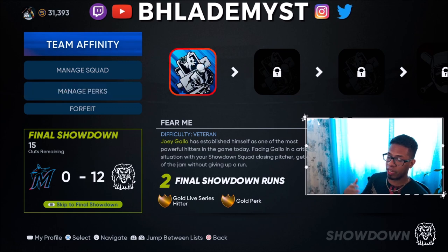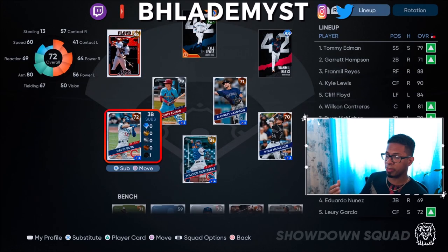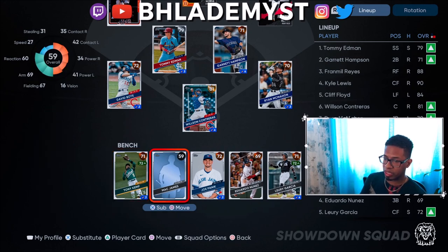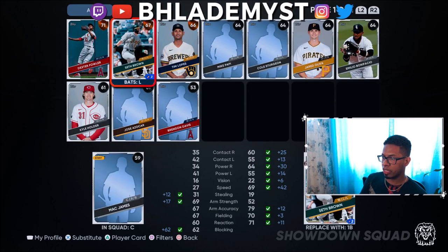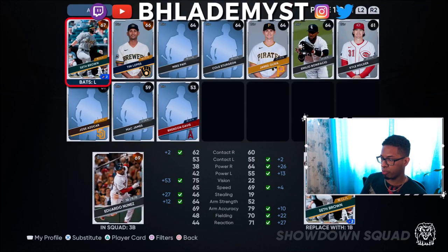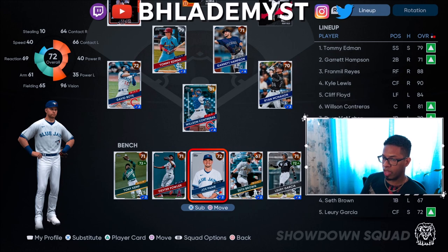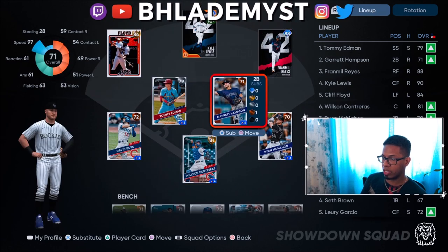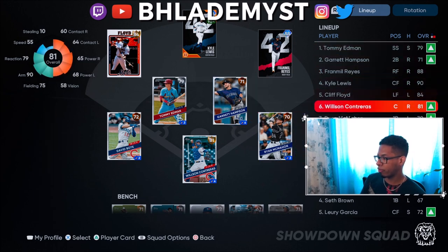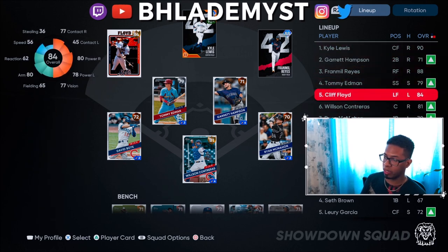Since showdown generally generates a bunch of weak fly balls, go to your perks and equip what you just got. Replacing perks as you play is important. Go to Manage Squad after every single mini game — some players have been added to your team automatically. Press on any of them to see bench options: Dexter Fowler is much better than the common player there, and Seth Brown is much better than Eduardo Nunez as a pinch hitter. They also put Garrett Hampson out there, who is a much better hitter.